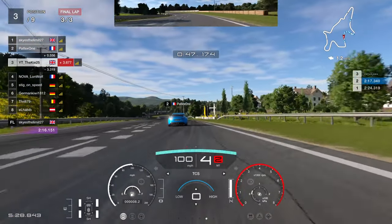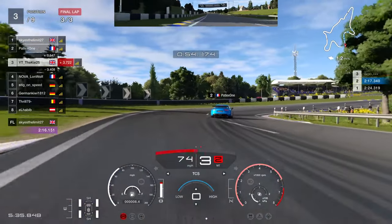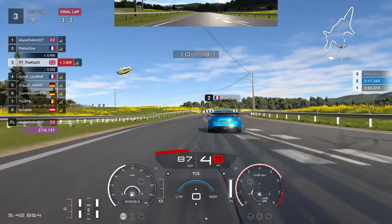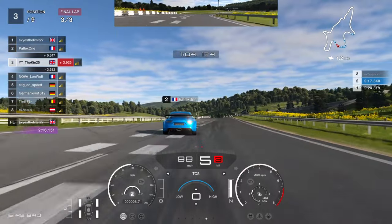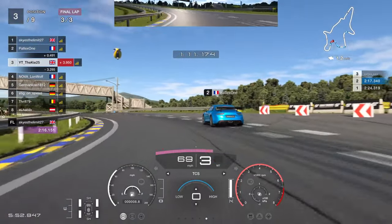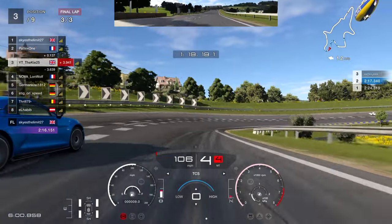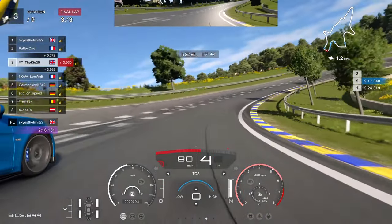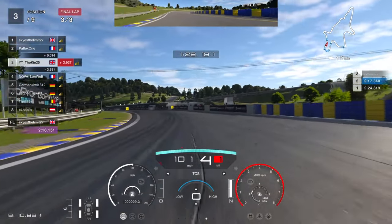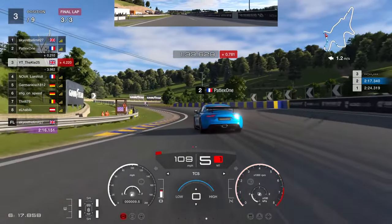I go really wide — not through choice, just a mistake — and let the driver behind take P2. Going through this right-hand corner, braking just after the 100-boards on the left, I see if I can get a good exit. He goes a little deep into the corner, losing him on the exit. Into the next left-hand corner — again tricky because the car likes to rotate — braking early down to third gear, then back up to fourth on the exit. He takes the wide line, I take the narrow line, and he manages to hold the outside and keeps P2.